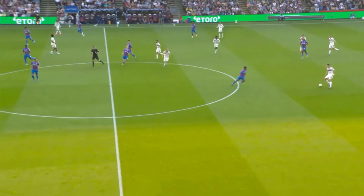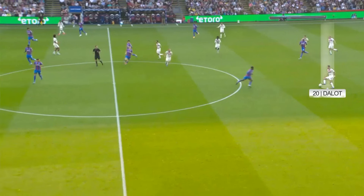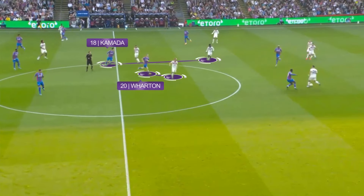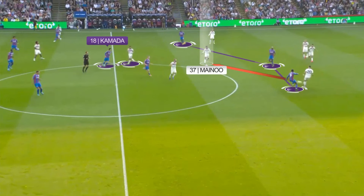This is the first example of United imposing this set-up on Palace. A lot was made of Dalot inverting, which he did, but I like the rotation between Eriksson, Mainoo and Dalot to create the double pivot. Here we have Dalot in the back three and Eriksson in the double pivot. In Palace's set-up, Wharton and Kamada should have been picking up United's double pivot, but the overload has pulled Kamada away from Mainoo, leaving Mainoo open to play this line-breaking pass.